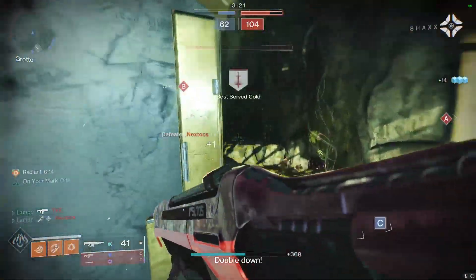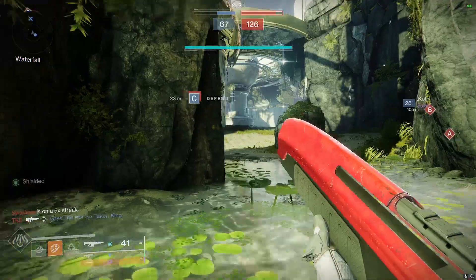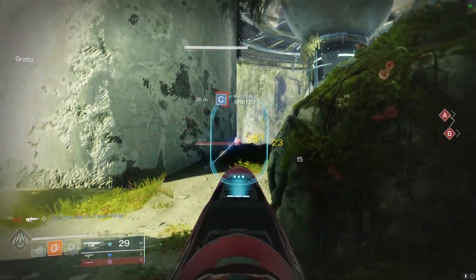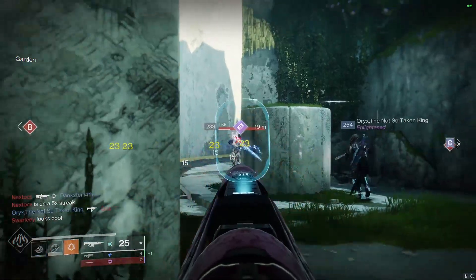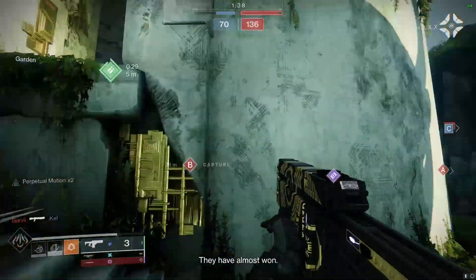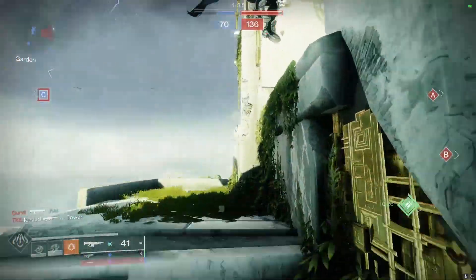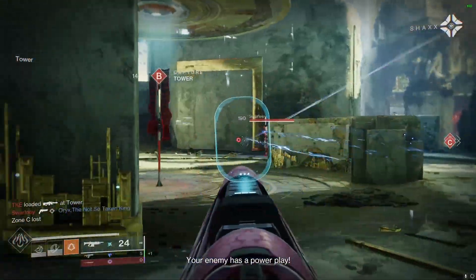Projection fuse just gives you that range bump, which this thing needs. Perpetual motion gives you more handling and stability while you're in motion — that's always going to help with swap speed and constraining the bolts. High impact reserves is just an S-tier perk on fusions; you start with two ammo so each shot deals more damage. Range masterwork over stability because I don't think this thing needs stability if you have small bore, and if you get the adept you can throw an adept stability mod on.